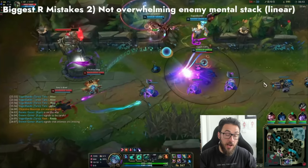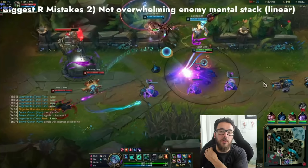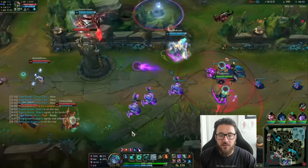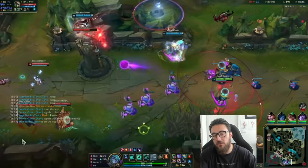Another big mistake: not overwhelming enemy mental stacks. Ideally you're coming in from an angle where they're not anticipating your R. If you get a little cocky and come in very linearly, of course they're going to avoid it. You really want to avoid using R like that because it's so easy for them to sidestep.